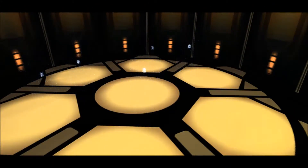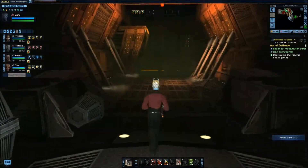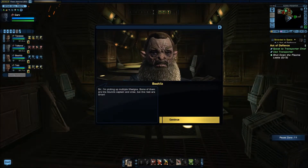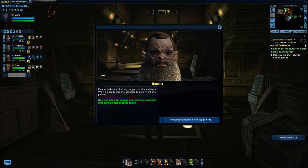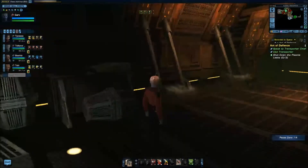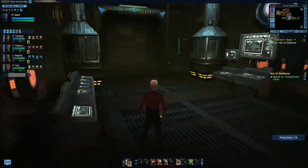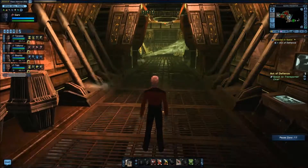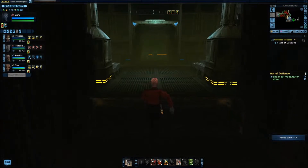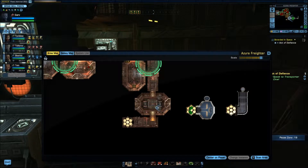Alright, time to use the transporter. Everybody here? Alright, time to beam out. One moment please. Picking up multiple life signs — some are the Azura's captain and crew, but the rest are Orion. Plasma leaks are blocking our path to the survivors; we'll need to use the consoles to safely vent the plasma. Use consoles to bypass the primary conduits and contain the plasma leaks. Rescuing the survivors is our top priority. Wait a minute — where did everybody go? They didn't beam over with me.